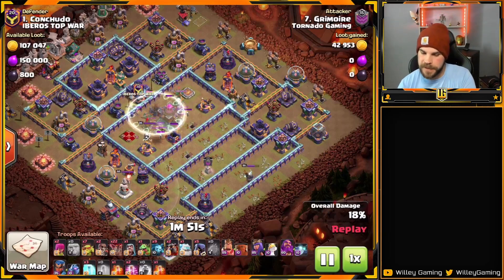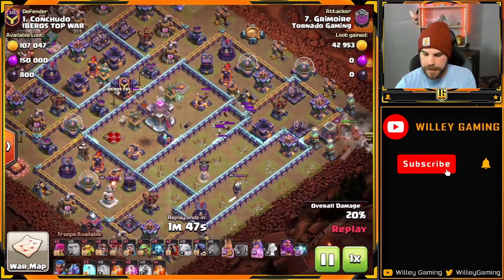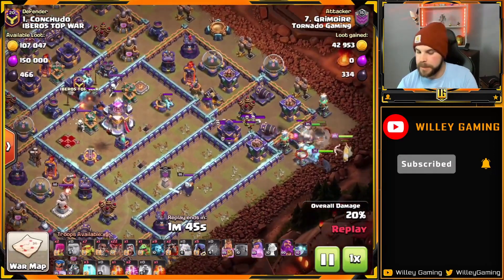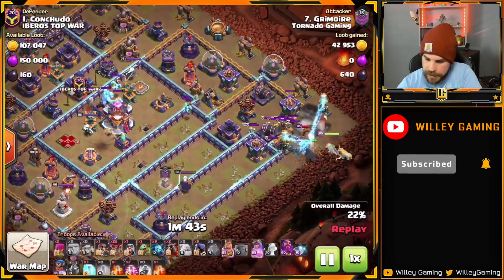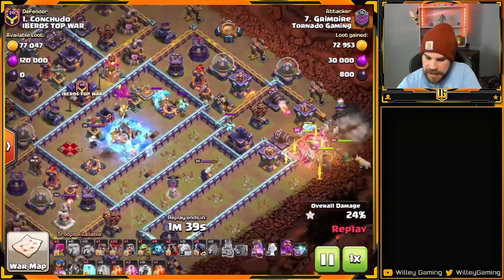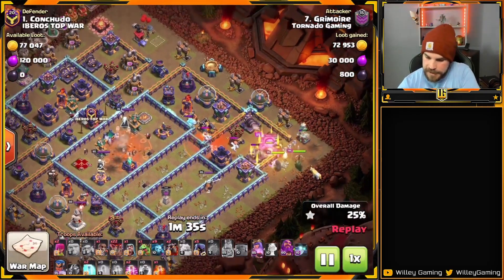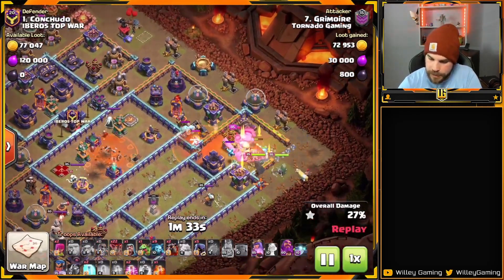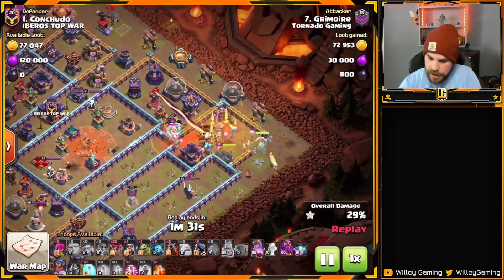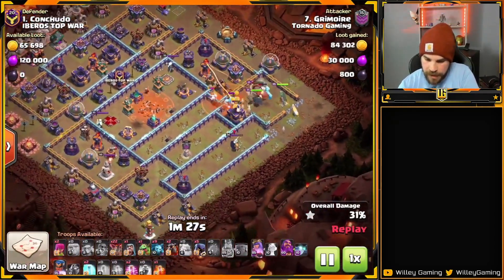A few Sneaky Goblins trigger traps and they do trigger the top Invis Tower. The other one was already pre-triggered and is going to recharge, but he freezes up that Invis Tower and takes down the Town Hall with the Sneaky Goblins. Nice job identifying the hole in the base and making full advantage of that.